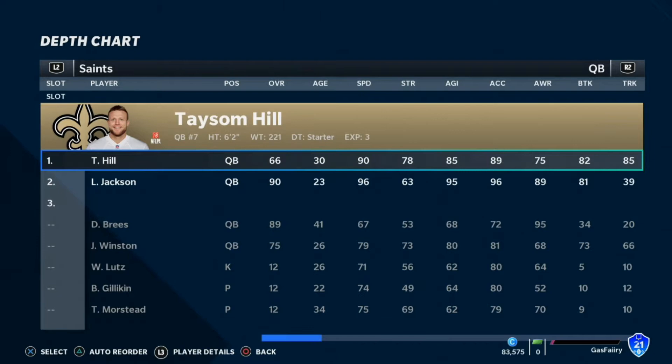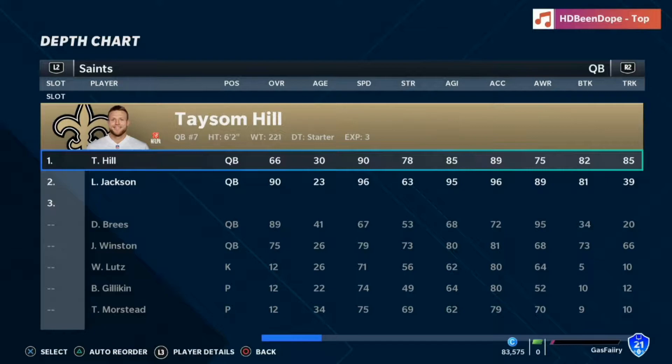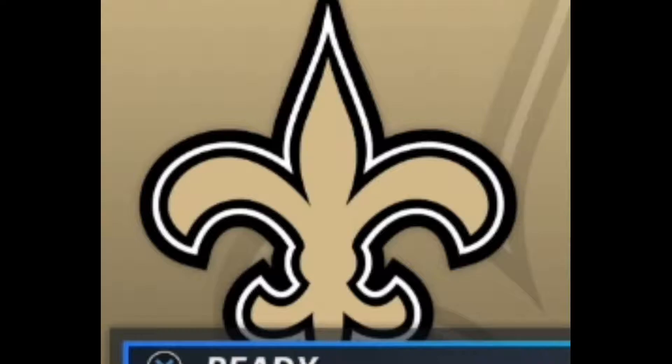What's good everybody, I'm The Coming Attraction and welcome back to another Madden 21 Challenge Gameplay. Today we have a really fun one as we have Taysom Hill going against Lamar Jackson to see who can score a 99-yard rushing touchdown first. This is going to be really interesting because Taysom Hill has 90 speed. That's insane. This is going to be fun.